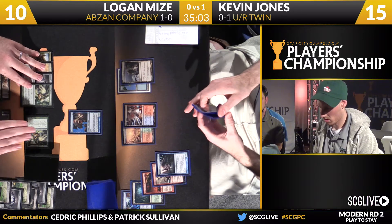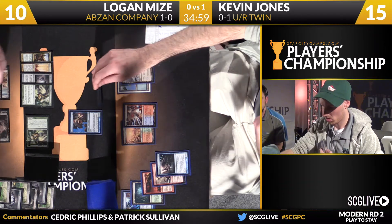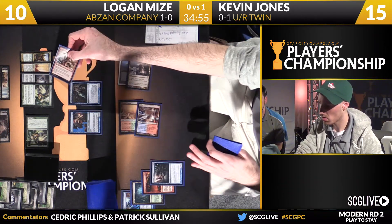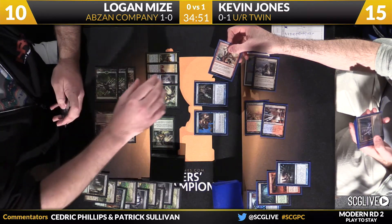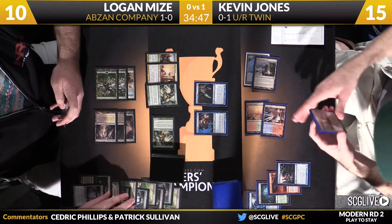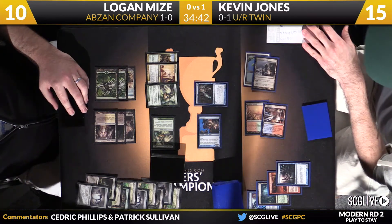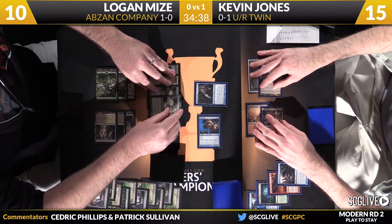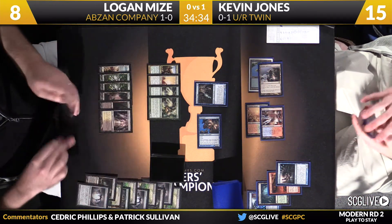Kevin does have some ways to go about it — you see the Snapcaster Mage that can flash back Roast. Roast can take care of the Spellskite or the Kessali Pride Mage. It looks like it's headed towards Spellskite. So Spellskite number three is down. Pestermite coming in the air — Mize is actually kind of low. Kevin has some red cards in hand. If he's got some bolts, Mize has fallen down to eight off that attack. He could just race.